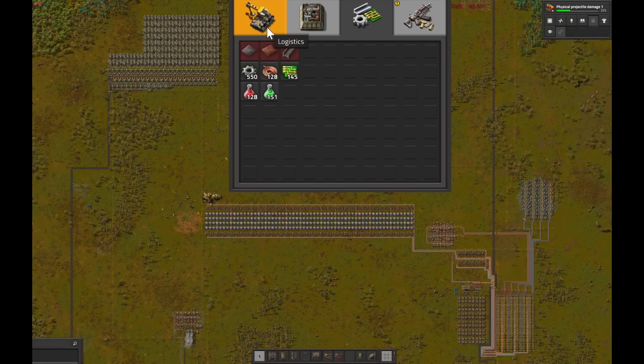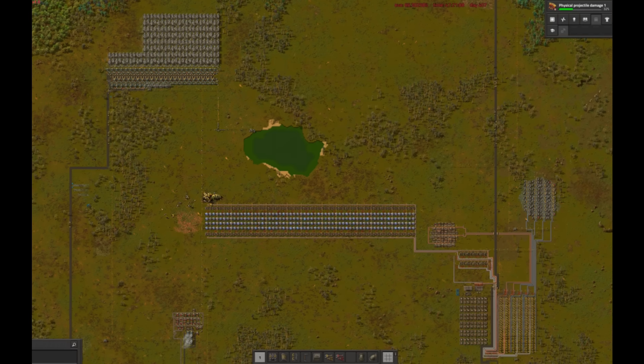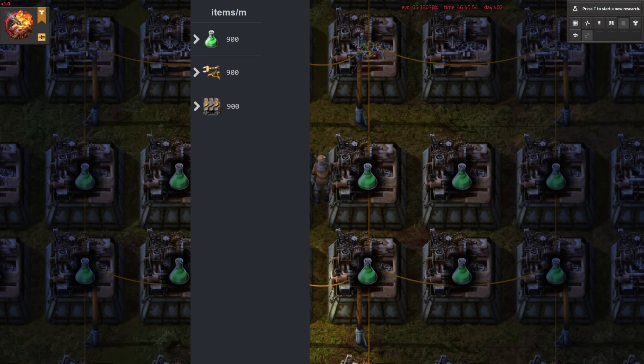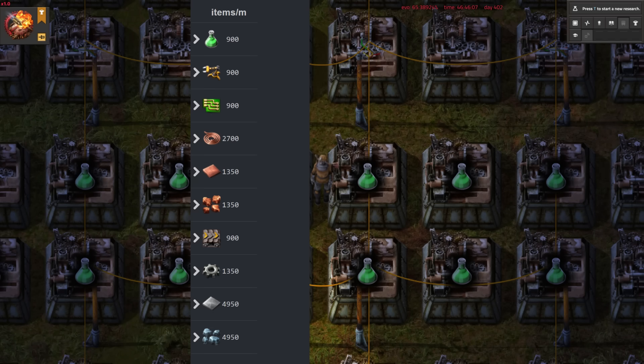A green science pack requires a yellow belt and a yellow inserter, which together amounts to 5.5 iron and 1.5 copper. That would be very difficult to properly race through, were it not for our 900 science packs per minute design. Ultimately we will simply need 5.5 belts of iron and 1.5 belts of copper to make everything we need for one belt of green science.